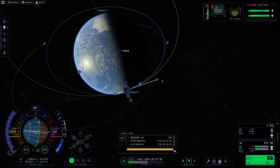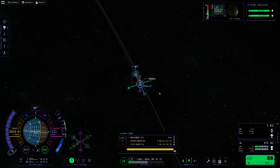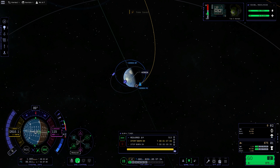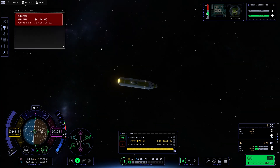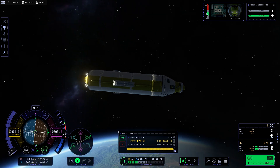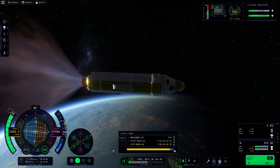Now I'm doing a second maneuver node, and this time we're going to be pulling on prograde until we get a very elliptical orbit that leaves Kerbin's SOI. I could definitely do it in one burn, but I did it in two burns - first of all to maximize efficiency. The Oberth effect states that prograde and retrograde burns are more efficient when you're nearest to your periapsis. The periapsis is always the point of any orbit where you're traveling the fastest - so if you've got more velocity, your prograde and retrograde burns will be more efficient. This is what the Oberth effect states - a little bit of physics on orbital mechanics.